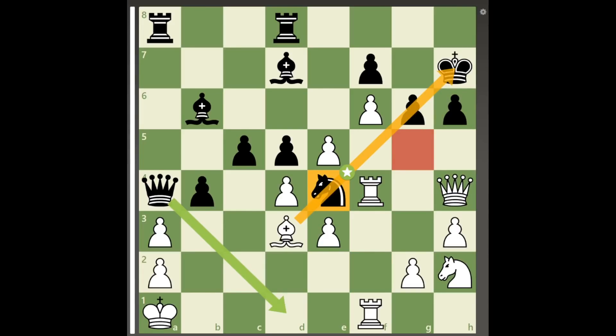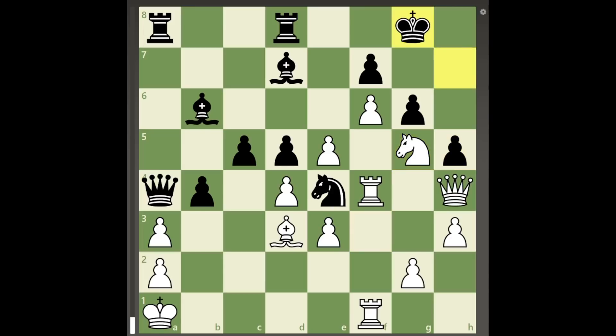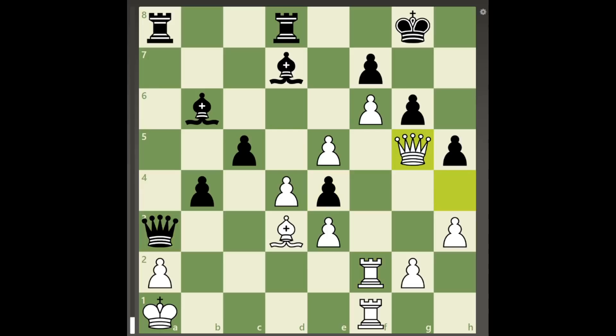Now, if white plays knight to f3 to take control of the g5 square, black can play pawn to h5, and after knight to g5 check, king to g8, knight takes e4, black has time to continue with his own attack and white is again too much behind in the race to checkmate.